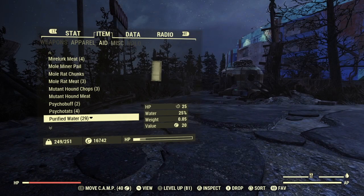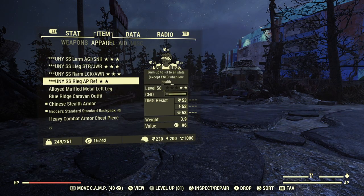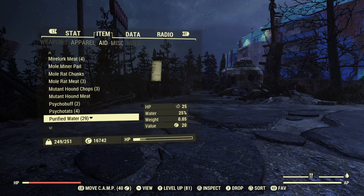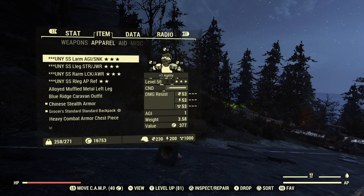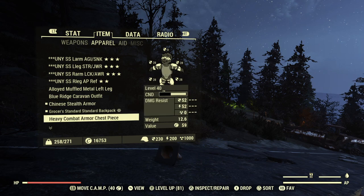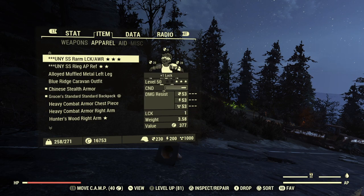The first thing I want to do here is switch from my unyielding armor to the Chinese stealth armor — that's going to reduce my perception dramatically, and I want to see how much of an effect that has. The bow I'm using is just a regular old bow with the Glow Sight mod; I kept the standard arrows on it just because I didn't want any other variables. Now we've traveled into Huntersville, and we can confirm we have the Chinese stealth armor on — still at low health to get a little more damage, but it's not boosting any of our special stats.